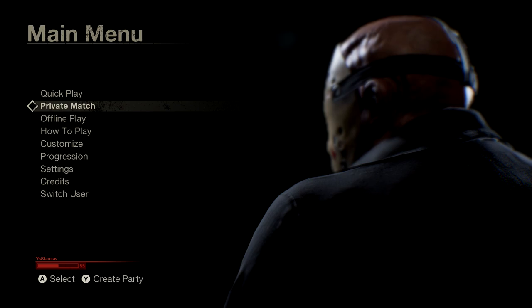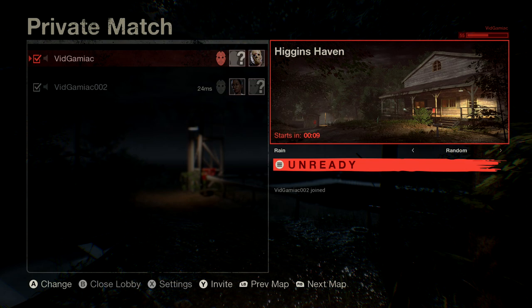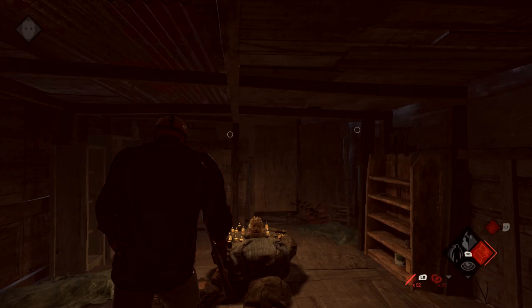This can be done in a private game. You are going to need a minimum of two people in order to get the game started. However, you can do this either playing as Jason or the counselors. Recommend playing as Jason because you can take advantage of his teleport to save you a lot of walking. The map you want to pick is going to be Higgins Haven.